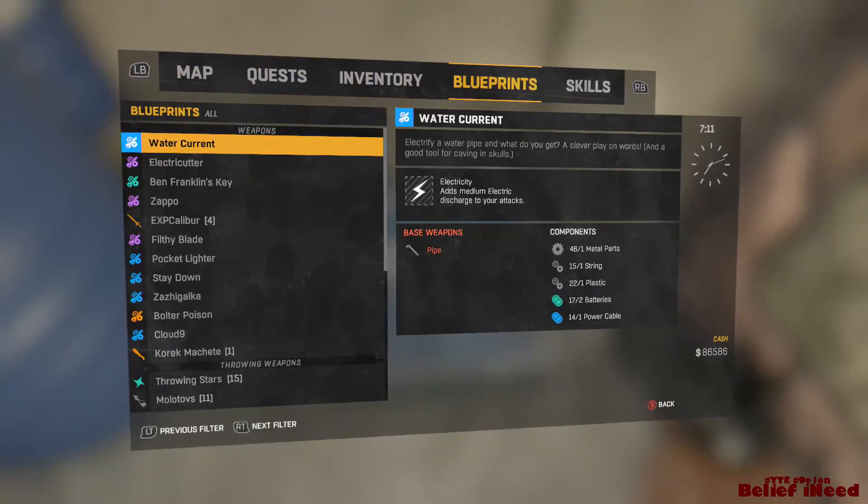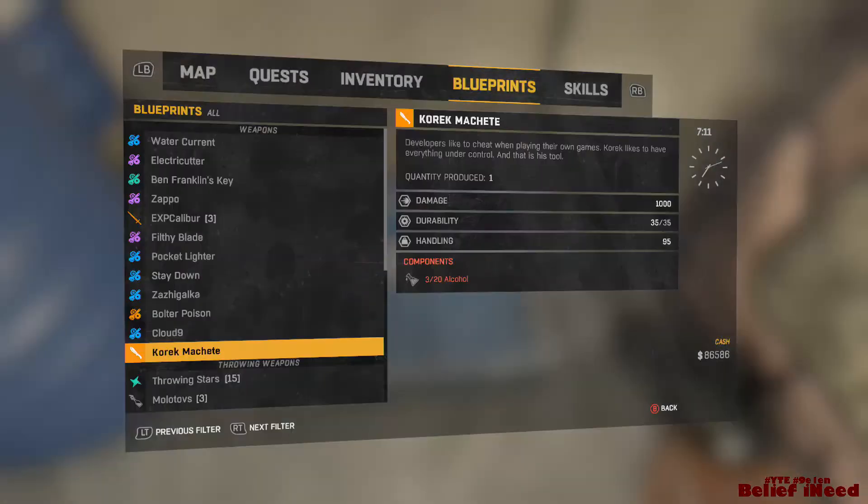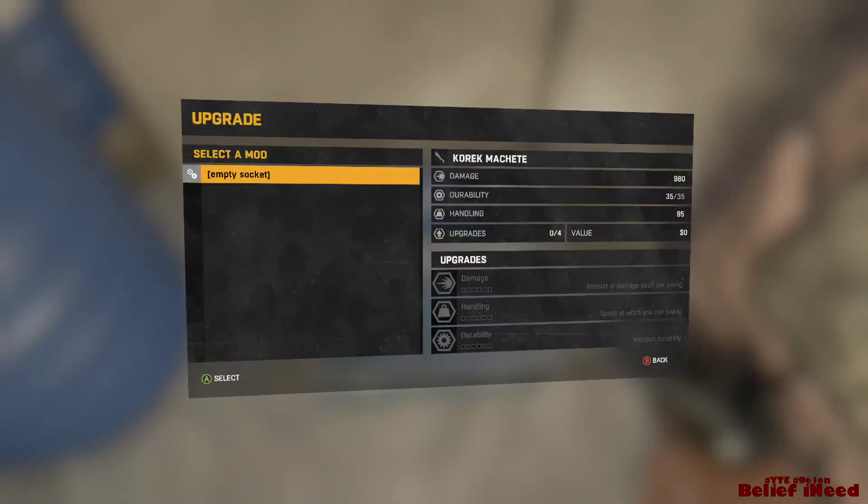Let me tell you why this is my favorite weapon. Number one, it is a one-handed weapon, so you can just slash, slash, slash — you can super slash, it's really dope. Aside from the Excalibur that we found the other day, which is two-handed and kind of slower, this one is way better.